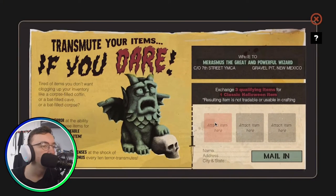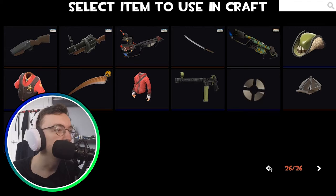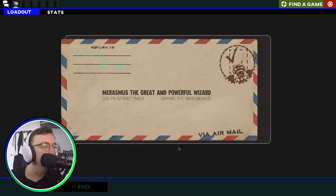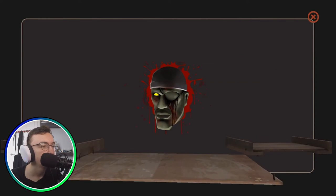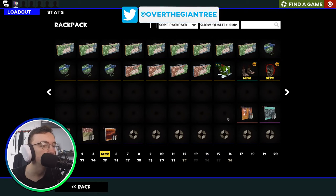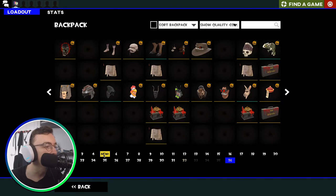Halloween transmute: you exchange three qualifying items for one classic Halloween item. Let's do that — mail it in, return to your mum. What are we going to get? Haunted Pickled Paws and a Voodoo Cursed Demoman Soul. I actually really like the Voodoo Cursed cosmetics — big dub in my opinion.